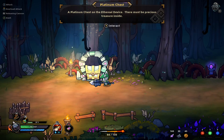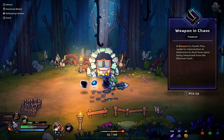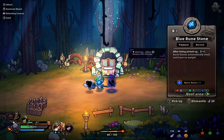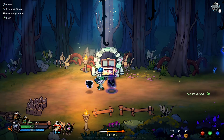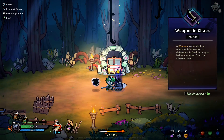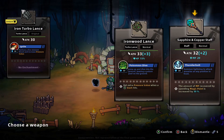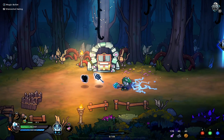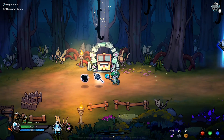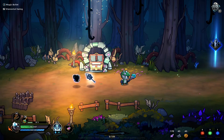Okay, Platinum Chest on the ethereal device — there must be precious treasure inside, so let's crack it open. Fleet Ruin Stone. Let's see now: Iron One Lance, Sapphire and Copper Staff. I'm gonna try the Sapphire and Copper Staff for a change. Yeah, too bad we can't just dual-wield. Although I suppose it would be rather impractical to dual-wield lances, so there's that to consider. I guess it's time to move on to the next area.